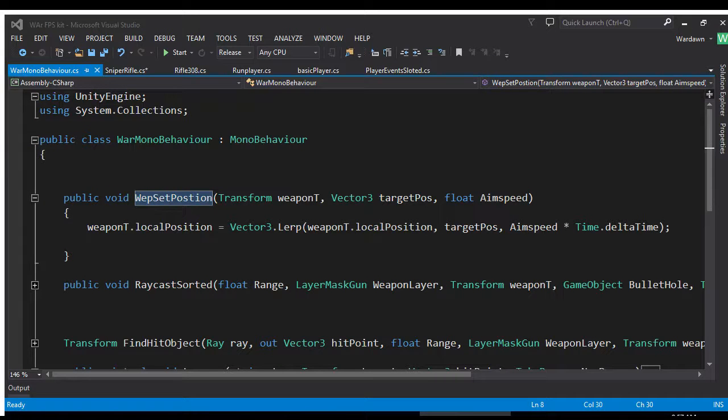Hey this is Wardawn and this is the second part to the refactor — I think it's part 12 or something like that. This is the second part where we discuss the WarMonoBehavior, the new way we're going to use to streamline our content so we can write better, cleaner code. If you missed the other part please go back, because you're not going to understand what's going on. Watch the previous video before this one.